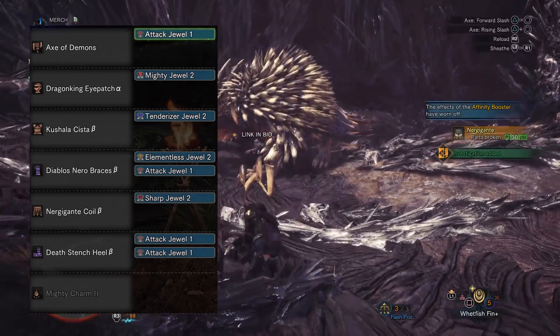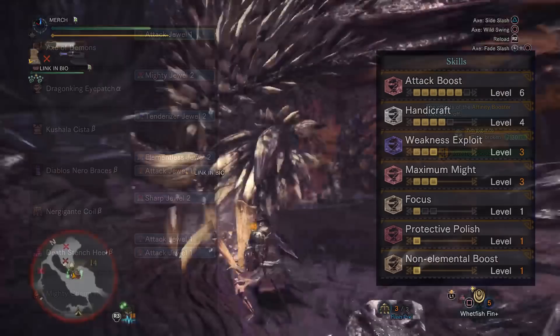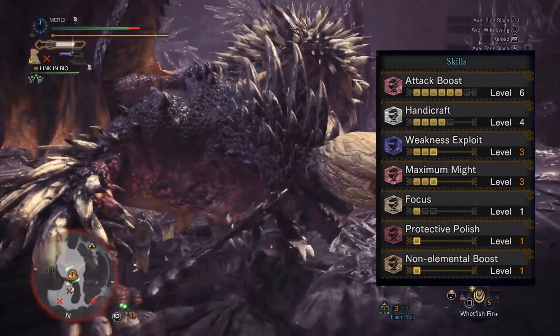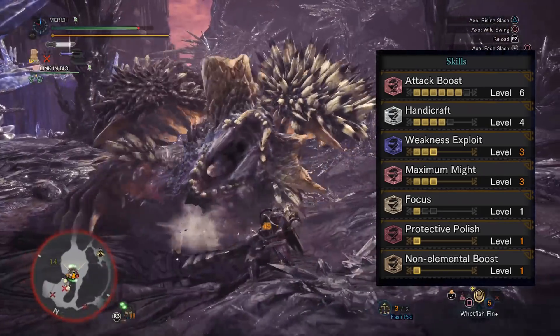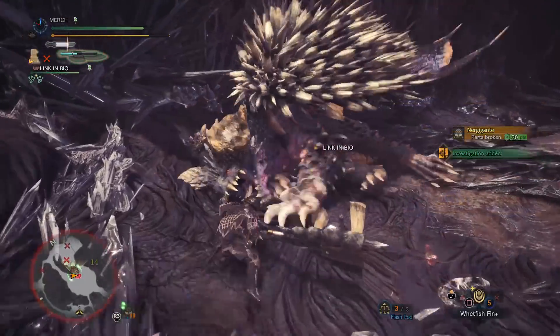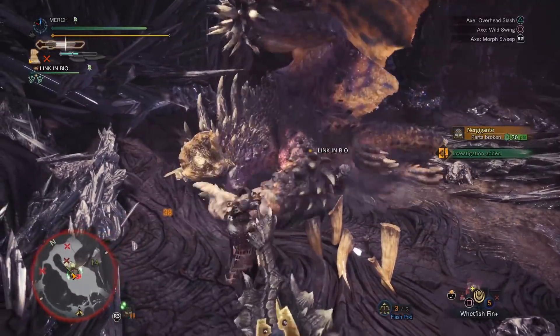The charm we're going to be using is the Mighty Charm 2. This should give you level 6 attack boost, level 4 Handicraft — just enough to give you that white pixel — level 3 Weakness Exploit, level 3 Maximum Might, a spare level of Focus, Protective Polish, and a non-elemental boost. Needless to say, this thing hits really hard and it also looks pretty cool.